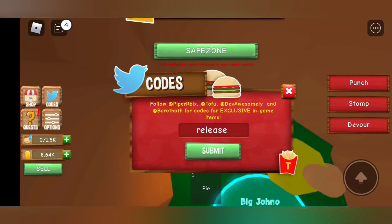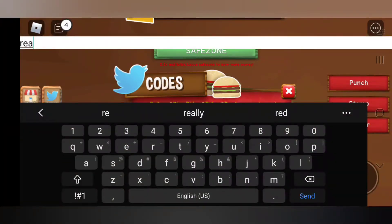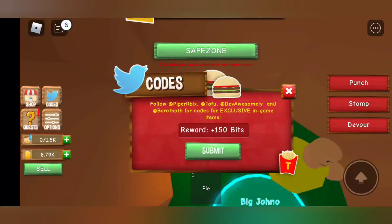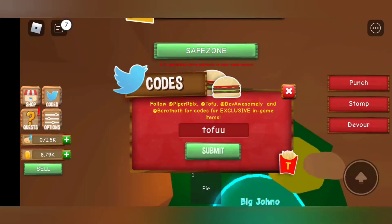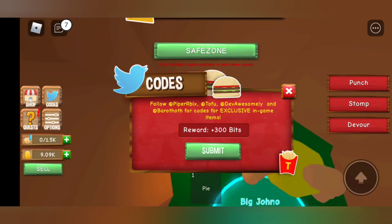Release — invalid code. Hold on: R-E-L-E-A-S-E. Okay, there we go — not sure why it said invalid last time. Then 'tofu' with two U's. All right, 300 bits.